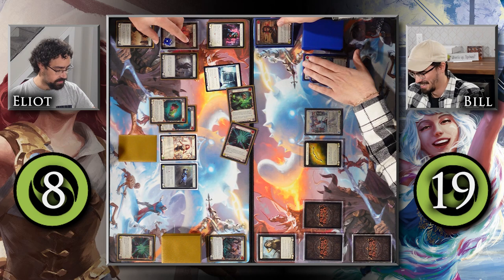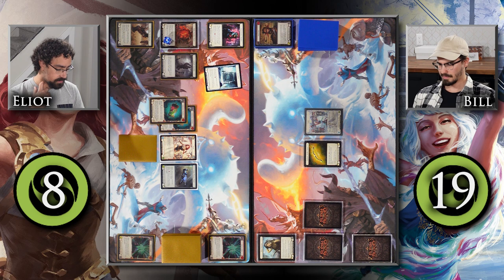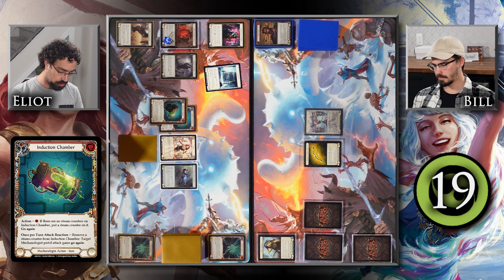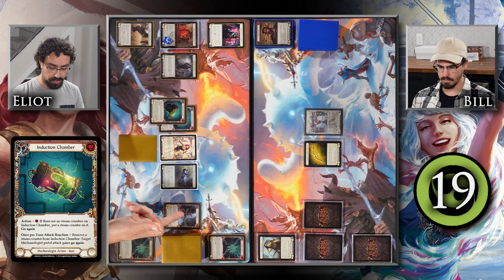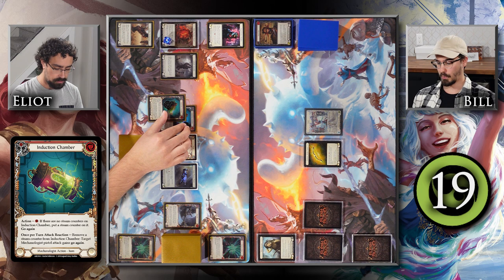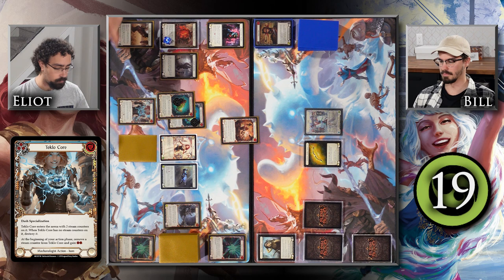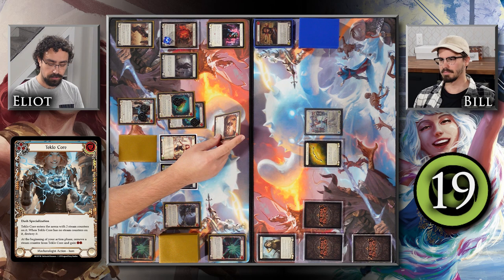Lightning Surge gets a Battleworn counter. Dash draws some cards. The Frostbite is unfortunate. I put a steam counter on the first Induction Chamber by pitching a blue Throttle, then use the one resource left over to put a counter on the second Induction Chamber. I cast Spark of Genius for zero, which gets me a Teclocor entering the arena with two steam counters. I didn't boost this turn, so I don't draw a card. End of turn.